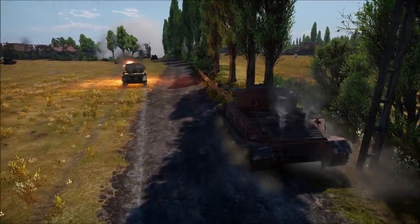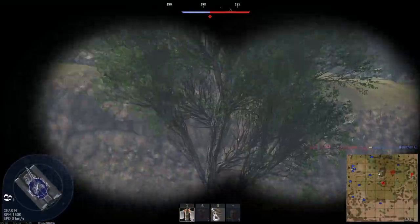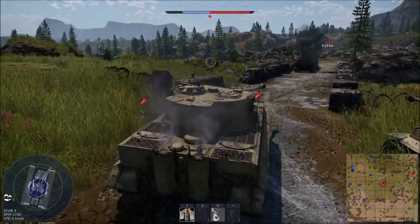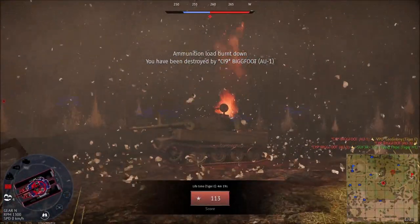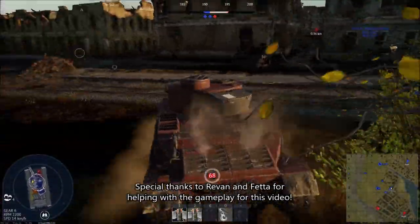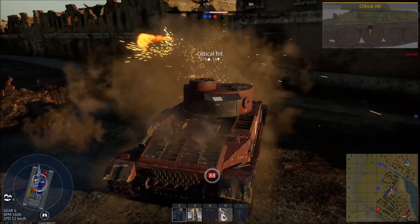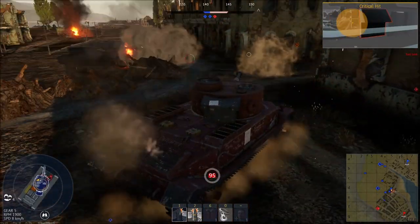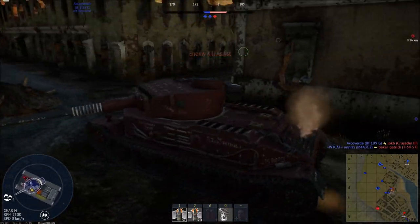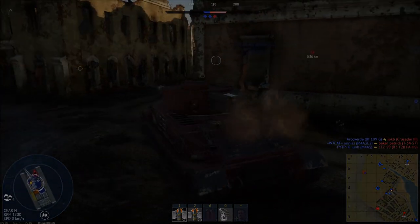Number three, minimize turning. The Tiger is fast relatively speaking in a straight line, but it will lose more speed than most tanks when attempting to turn. And number four, always be aware of the sky. The Tiger will rarely be able to get out of the way of an already-dropped bomb — I've learned this numerous times. Just make sure you know where the enemy planes are. Thanks so much for watching everyone. Please subscribe and like this video as it will help tremendously. Take care, everyone, and I will see you all on the other side.